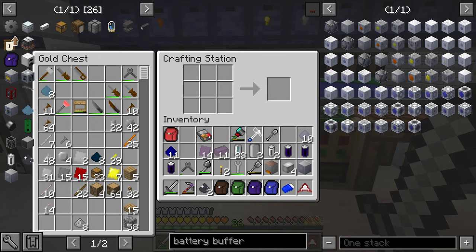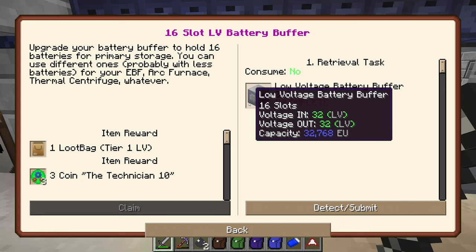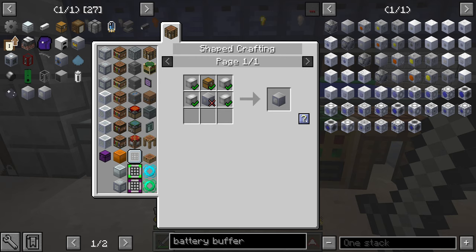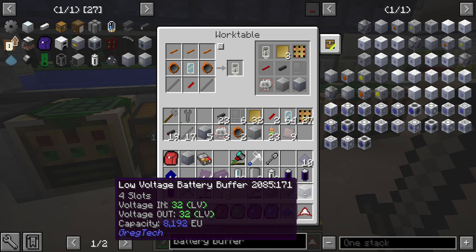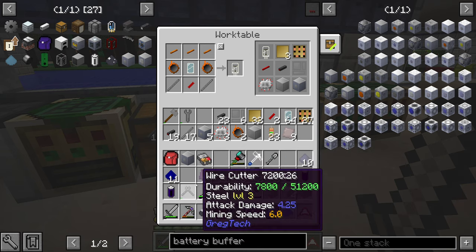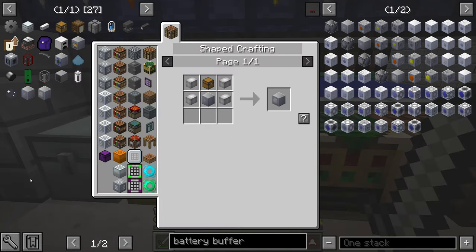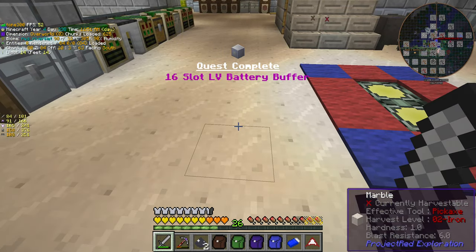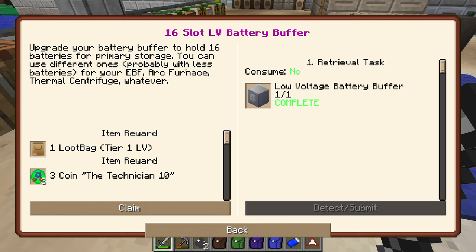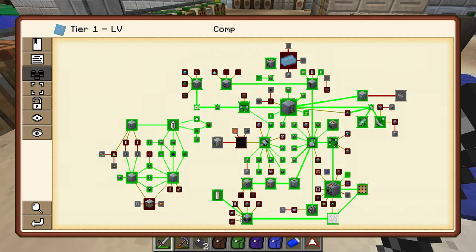We've made a 16-slot LV battery buffer. I think that will run pretty much anything we need to run at the moment. I'm probably going to end up needing multiple of these, hooked up right by every single machine. That's also unlocked the arc furnace, interestingly enough. I'm not sure I'm going to make it yet because we've got a few more quests to catch up on.